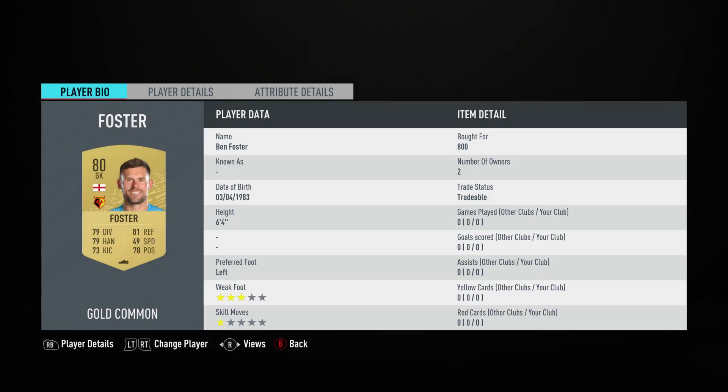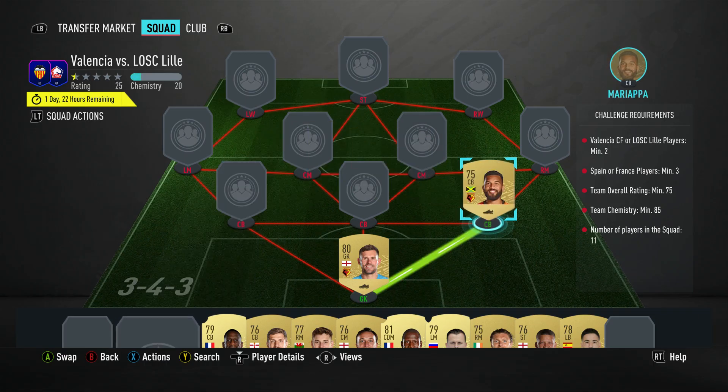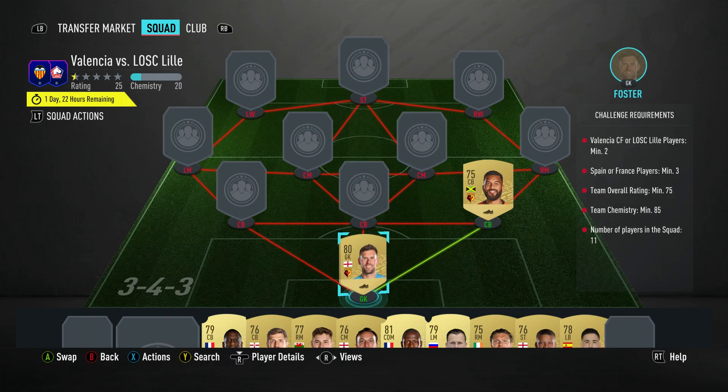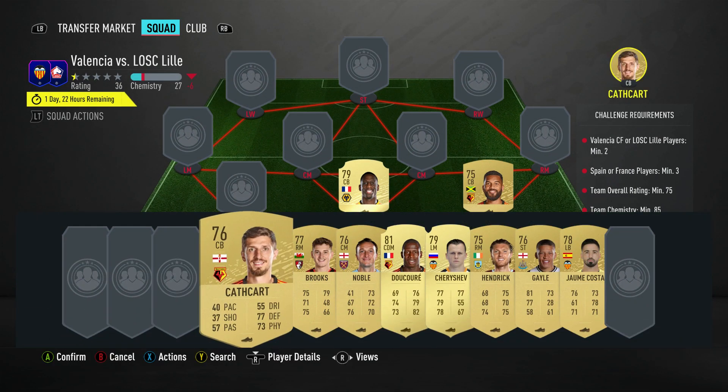In goal we have got Ben Foster, bought for 800. He plays for Watford in the Prem and is English. Center back on the right is Adrian Mariappa, bought for 800. He plays for Watford in the Prem and is Jamaican. Center back in the middle is Willy Boly, bought for 800. He plays for Wolves in the Prem and is French.